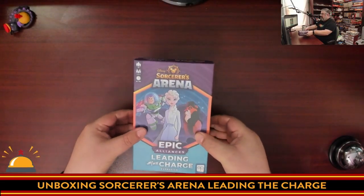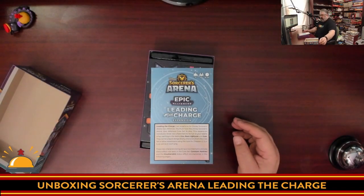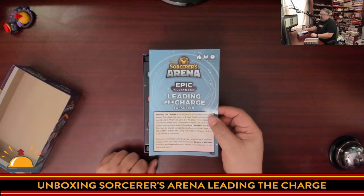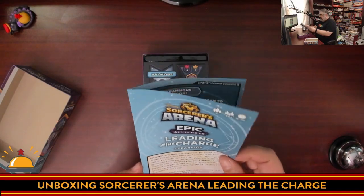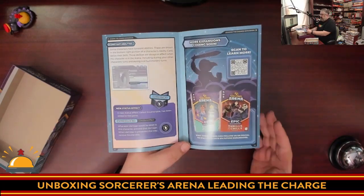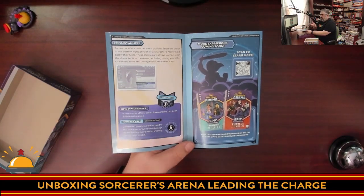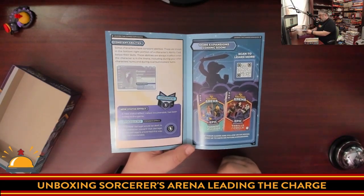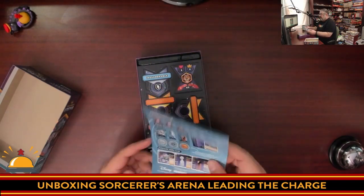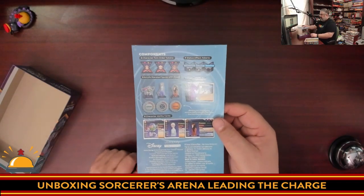We have a way to download the app — it's free to play, though of course there are microtransactions. But we're focused on the board game here. With the new expansion we have new characters, more constant abilities — abilities that are always in play and always taking effect, which was introduced in the first expansion. We also have one new status effect. There are no new tiles in this particular set. I always appreciate the summary showing what you need for each character and which bases go with which.